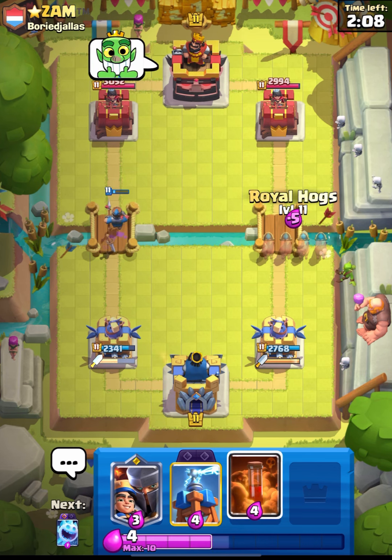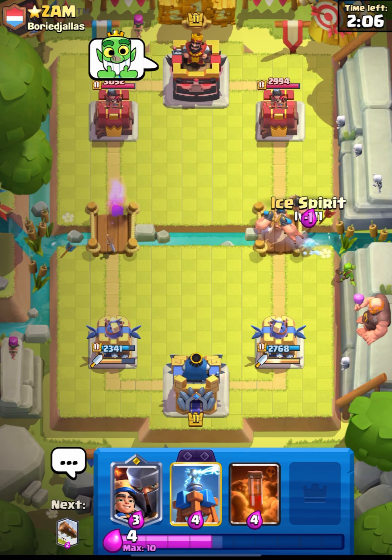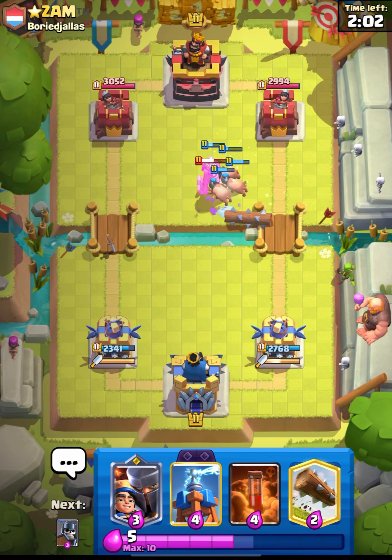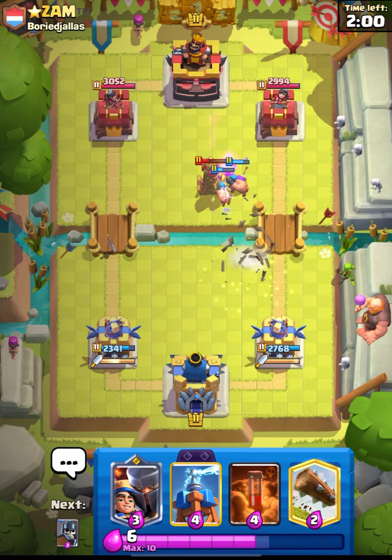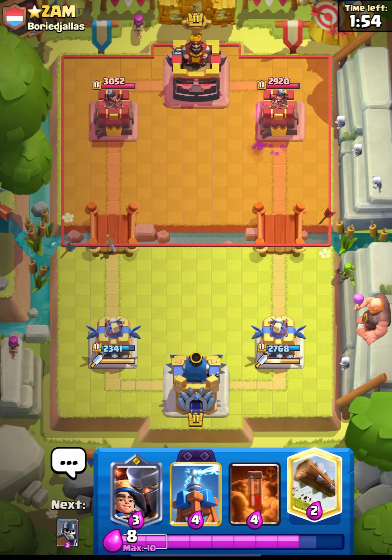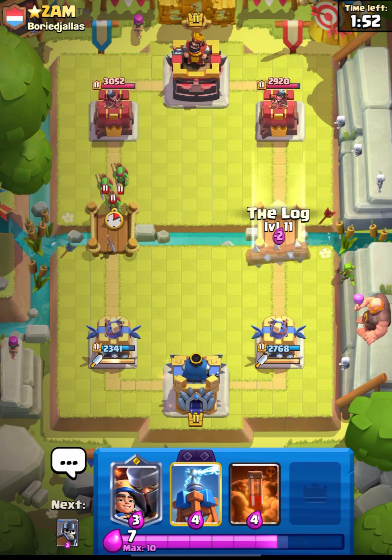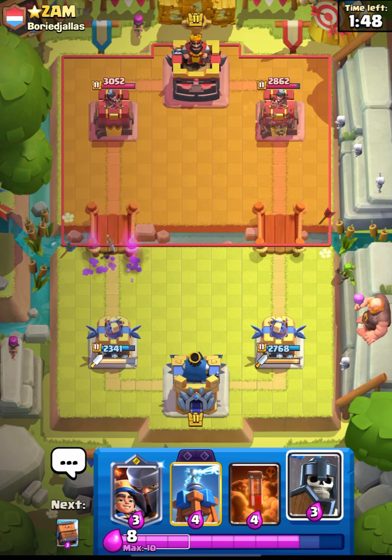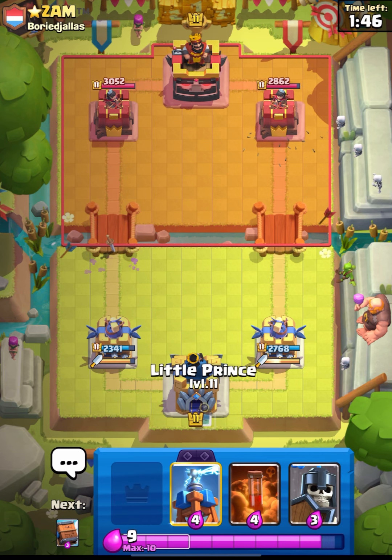Magic Archer did manage to get some damage. So let's go in with our Royal Hogs and Spirit for support. I think our Hogs will manage to get some damage as this guy is running a Princess Tower - that's one shot from our Hogs. I will cycle my Log and Dagger Dodgers will take care of the Spear Goblins.